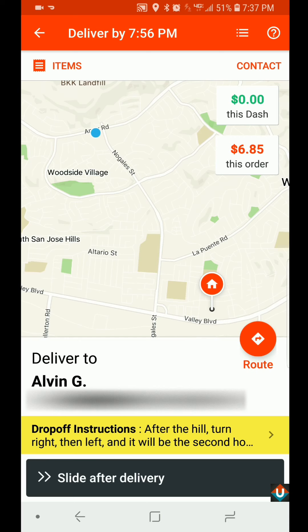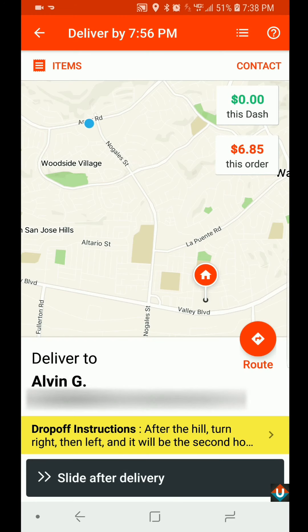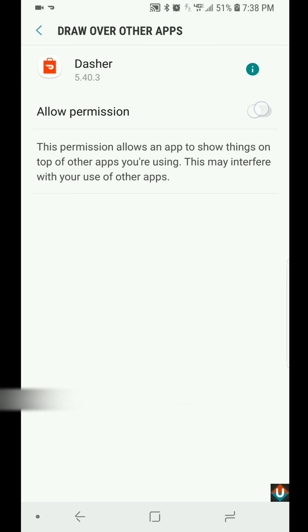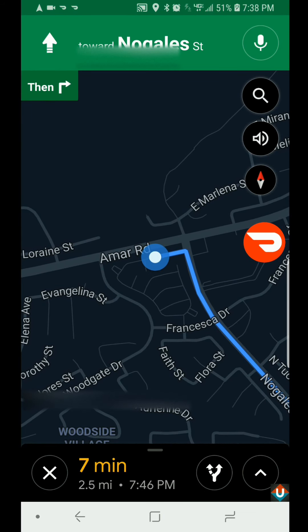It was a relatively smaller order — just one meal — so I didn't really have to use the bag at all. It's important to read the directions carefully because sometimes they give you really useful information. It's saying that after the hill, turn right then left, and it will be the second house on the right. I'm also going to go into settings and set up the floating widget so it stops prompting me — this will show me a little icon to easily switch back to the Dasher app.